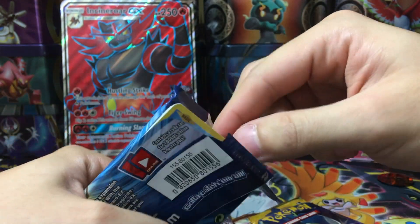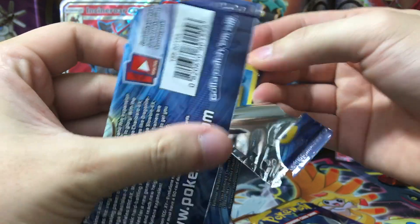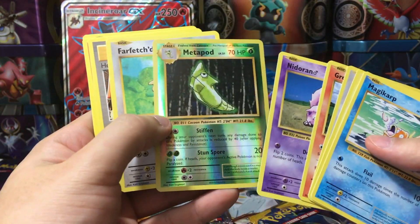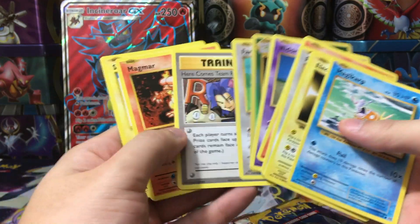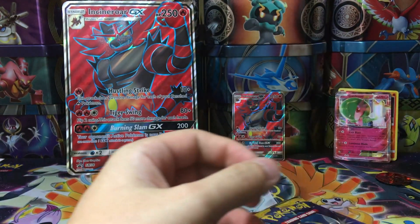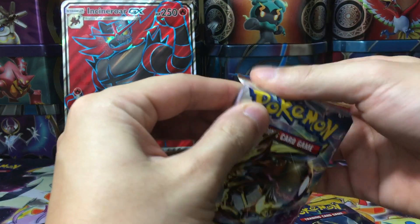What kind of code card are we getting here? These packs are really hard to open. We get a green code — that means we're just going to get a Metapod reverse. But we do have a Here Comes Team Rocket and a Surfing Pikachu. Not bad actually, not bad at all. On to Breakthrough!